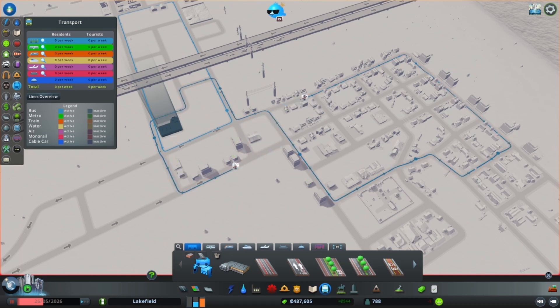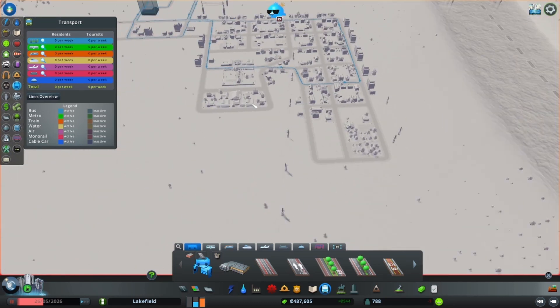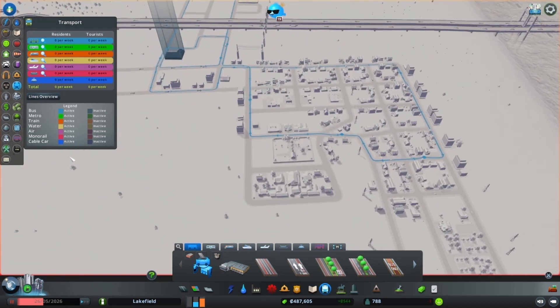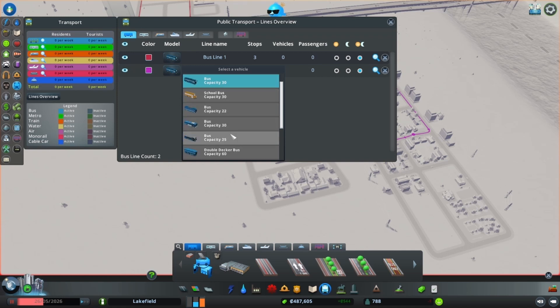It'll be really fun when I get to the point of putting in subways — then you can really see how the traffic works. But the city will be a lot bigger before I do that. I'm going to change the colors of these bus lines and also increase the capacity of the buses so I don't have to keep checking on them as frequently.